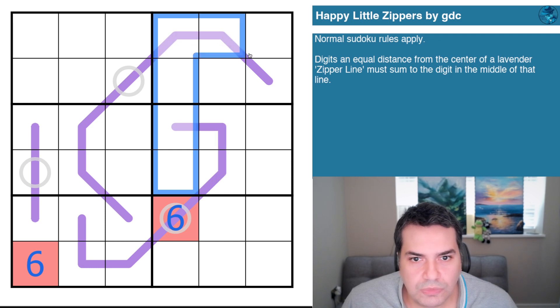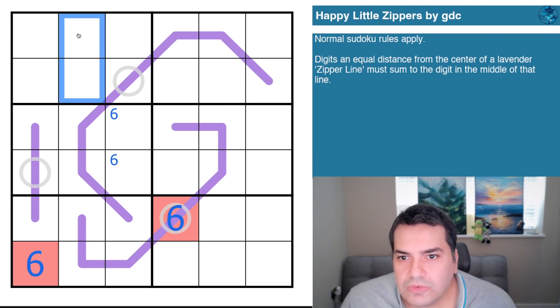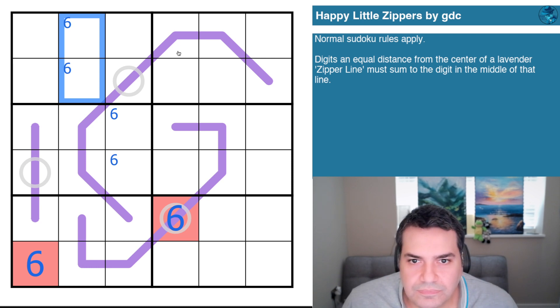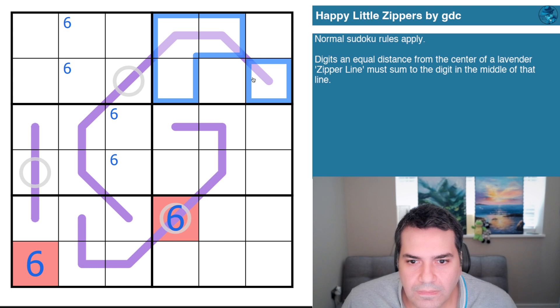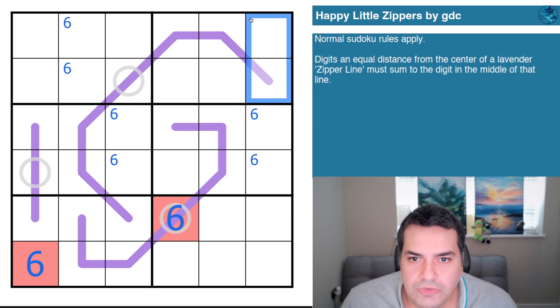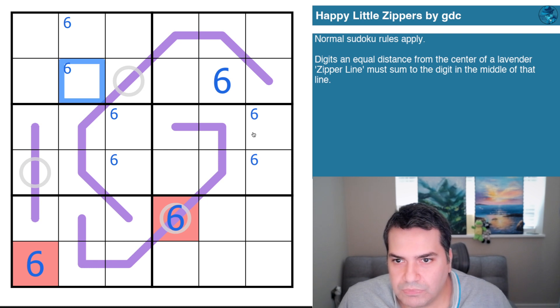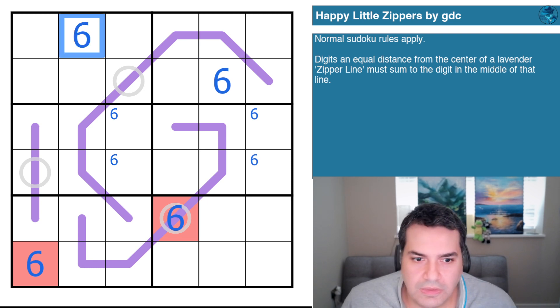Let's take a look at box two — actually, six must be there. In box four: six is not here, not there, not there, not here because of sudoku. Six is there, not here, six there. That's almost all the sixes done.